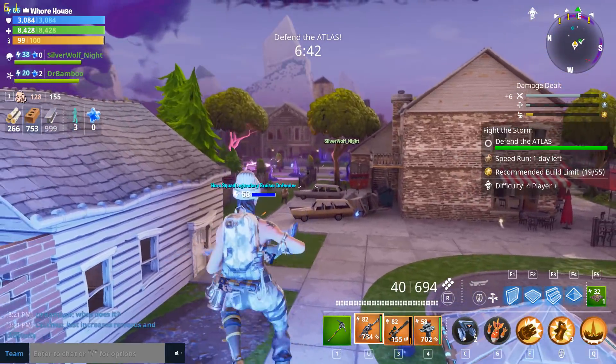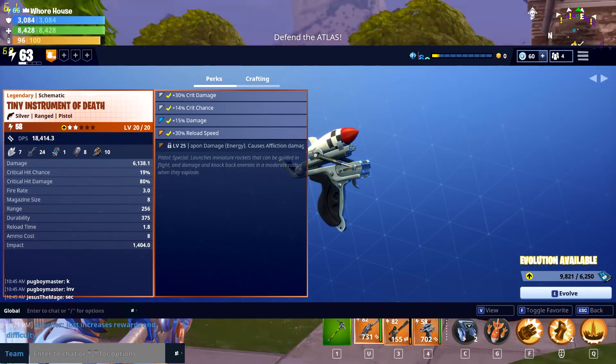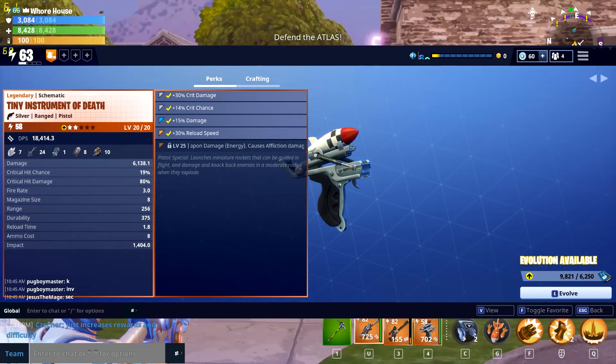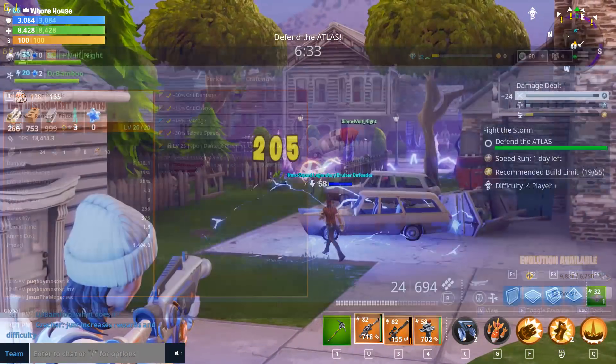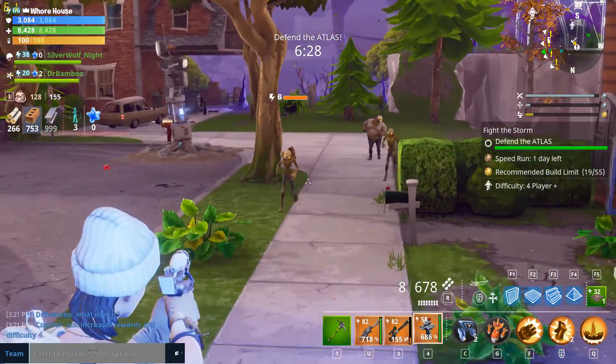And that brings us to number 1 on the list. Nothing serious here, just a weapon I think they should add to the game: the tiny instruments of death. Not a very useful weapon in Save the World, but a very fun weapon to use nonetheless. I mean, who doesn't want to be able to control their own rockets? That's pretty cool.